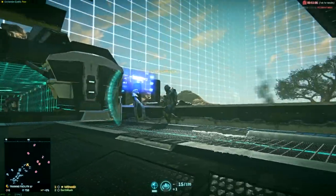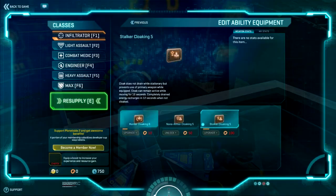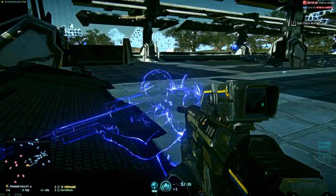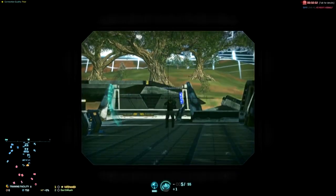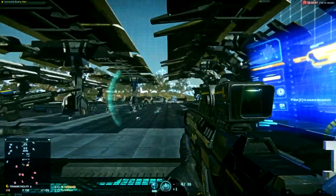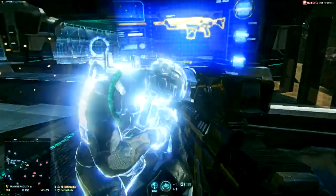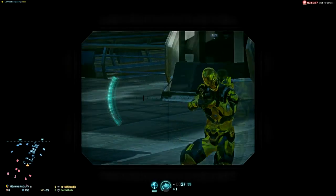If you switch back to the hunter cloaking, you have limited invisibility. The trick with the hunter cloaking is to be invisible while you're aiming down at your target. Hit shift, go un-invisible, shoot, hit F and run back to cover - so that you can make multiple shots. VR is just for testing things out.